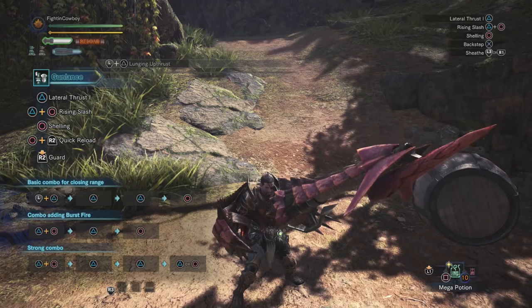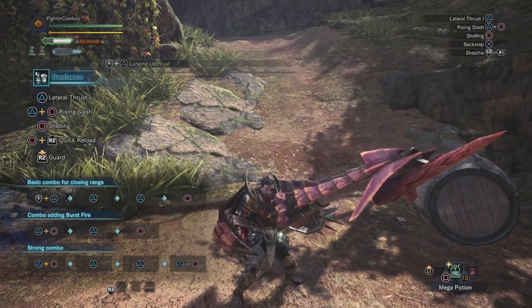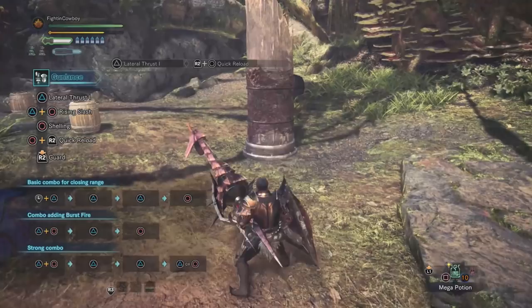When it comes to the Lance family, I would consider the Lance to be the older brother — the more studious one, slow and steady wins the race. The Gunlance on the other hand is the younger crazy brother that likes to party, get drunk, and then after a short stint, pass out on the couch completely wasted, and then do it again when he wakes back up.